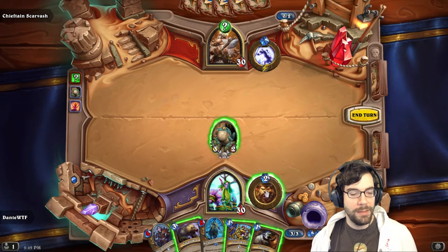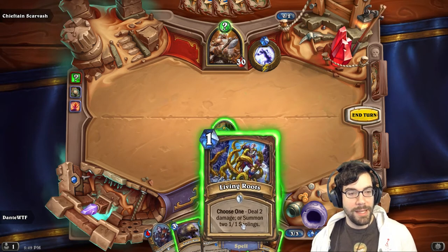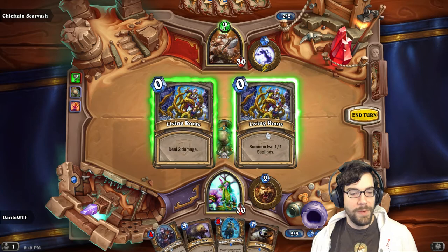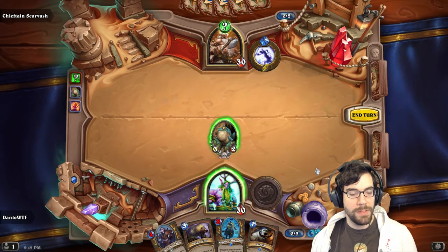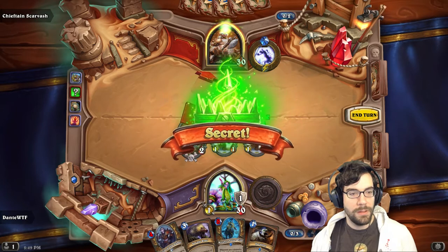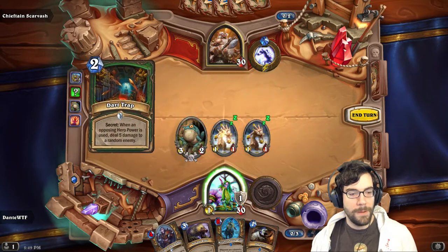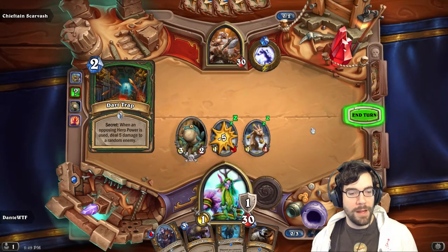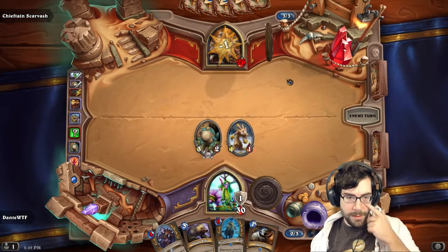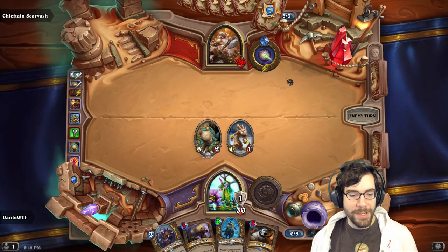Yeah, definitely not using hero power - geez, five damage. What the blank? It's a random enemy, right? So if I living roots this for two and use hero power, let's hope it hits one of those. Yes, that's what I wanted. I should have attacked first - that was a misplay, but whatever, we're trying to have fun here, right?